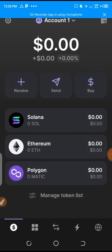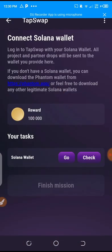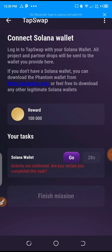With that, we've connected the wallet. Let's go back to check my listing — I'll click 'Check' and wait for it to get confirmed. Then I will be given my 100,000 coin reward. The next thing I'm going to show is how to get 1.2 million coins for free.